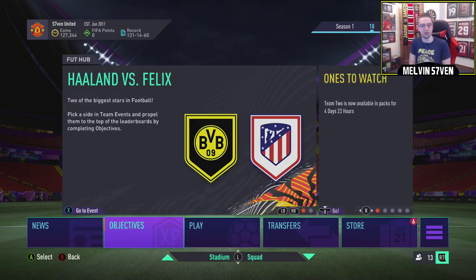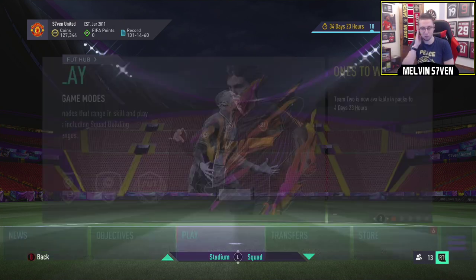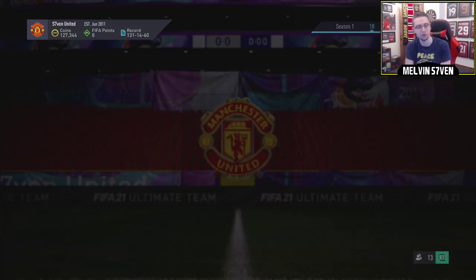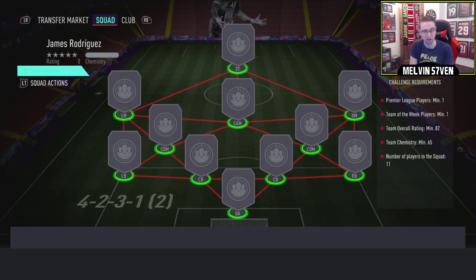So let me know what you pick — did you pick Haaland or Felix? I can't show the Felix objectives, but I imagine they're the exact same except you've got to use the Atletico Madrid Tifos instead. Anyhow, let's see what James Rodriguez is going to set you back. It's only one squad, which is probably going to be, like, a high rating. 82 rated? Is that it? With a Team of the Week player?